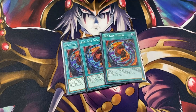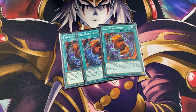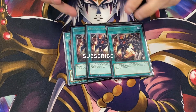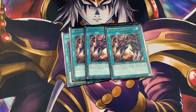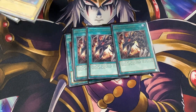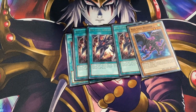Let's start with the bread and butter of the deck. You pray your opponent doesn't have ash — that's all I can say. But you play three so you can just resolve another. Not under ash, but if they negate with herald or solemns you're like cool, next one. Speaking of next one, this card does the same thing — it searches fusion, it dumps wyvern, but also if they ash it they're just brain dead. If you open this with fusion and they ash it, you're like cool, free fusion. It's kind of a weird card but we have to play another brick for it.